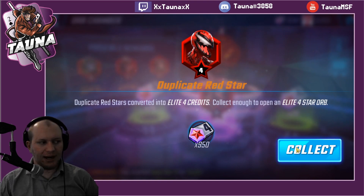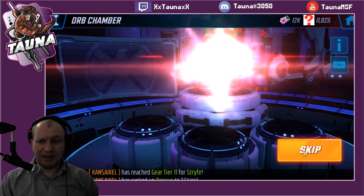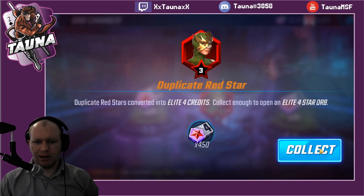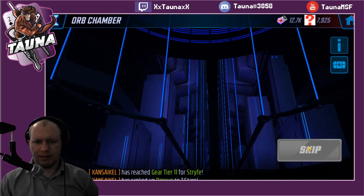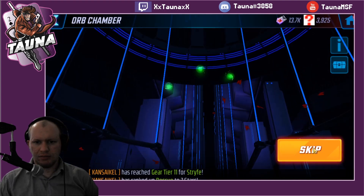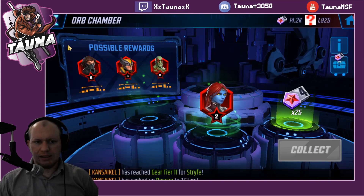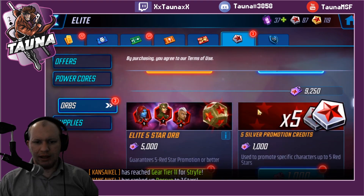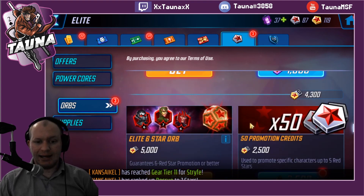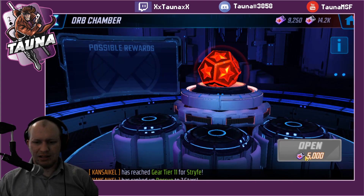Four on Carnage — I actually upgraded Carnage to four red stars just the other day, so not too bad. I'm getting the elite four currency to open these elite four orbs, but just getting dupes at the moment. Got a fair few elite four orbs to open. So now we've got almost two elite fives — we should easily have two elite fives, and an elite six potentially as well. Let's open these and hope we get something good.